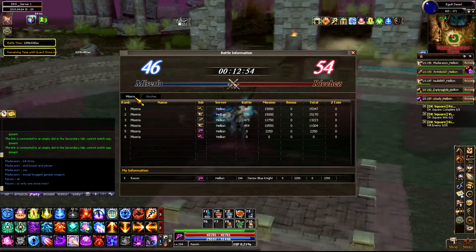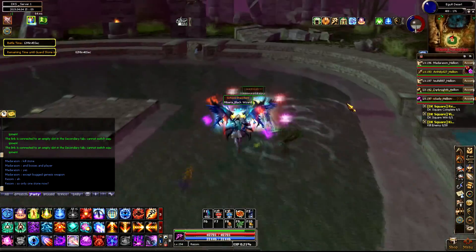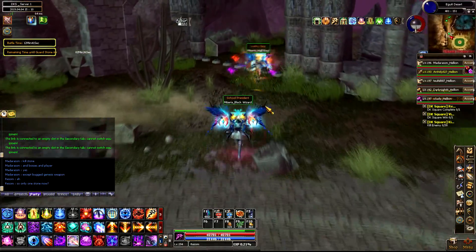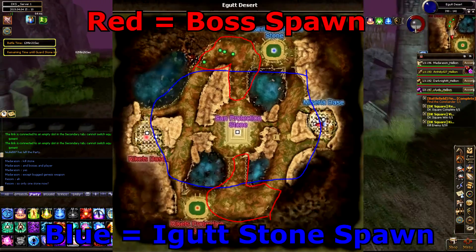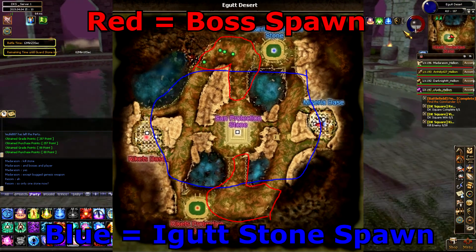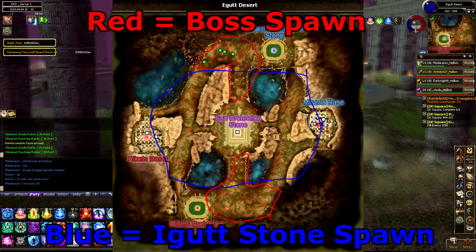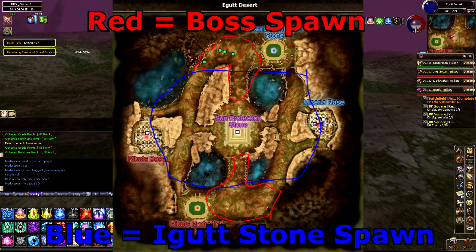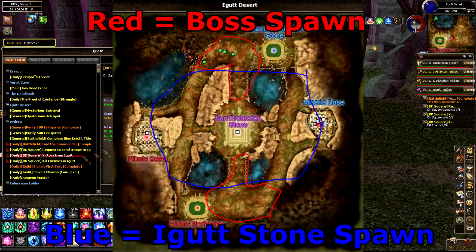The fifth change is that boss monsters now spawn, which is new, and they have the ability to drop Z coins and rank up coins. In addition to boss monsters spawning, there's also a stone buff that spawns as well — I'll provide a map for you guys, courtesy of Madarasun. The monsters drop Z coins and rank up coins, and the stone buff itself gives you a lot of different buffs, one of which includes 40% PVP damage, which is insane. Really cool addition.